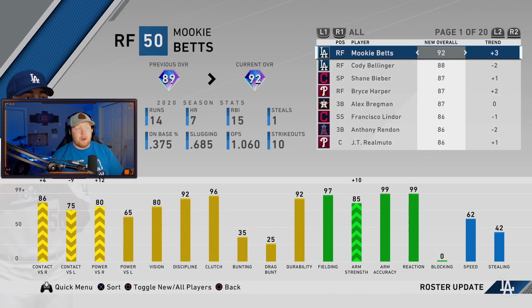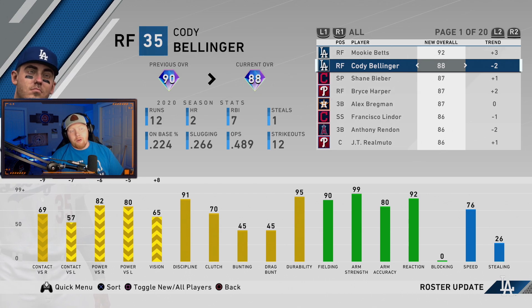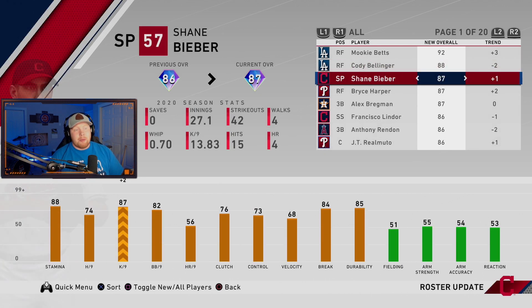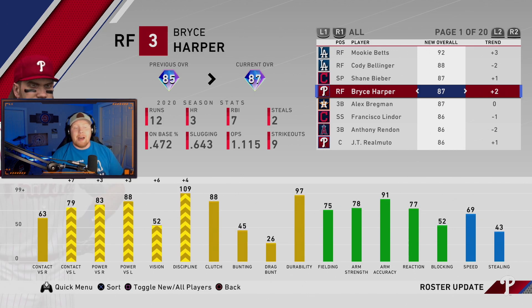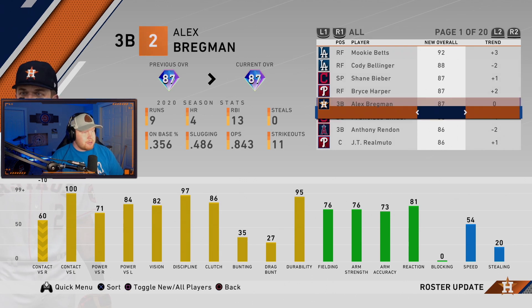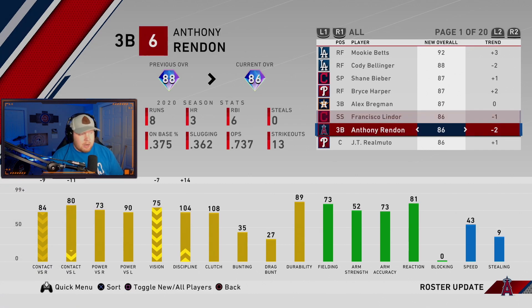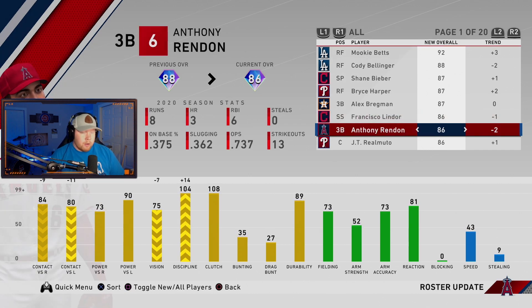Now for the roster update — a few new diamonds. Mookie Betts goes up from an 89 to a 92, a big jump. Cody Bellinger actually falls out of the 90 overall range down to an 88. Shane Bieber up to an 87. Bryce Harper from an 85 to an 87 — with some nasty reverse splits you don't typically see with lefties. Bregman stays the same but gets a big downgrade in contact versus righties. Lindor goes down one overall but actually got a little better versus lefties.